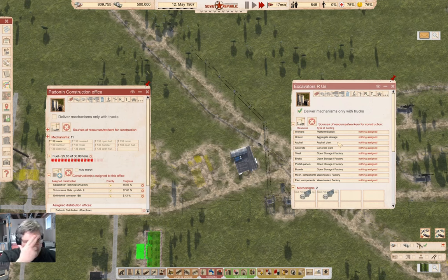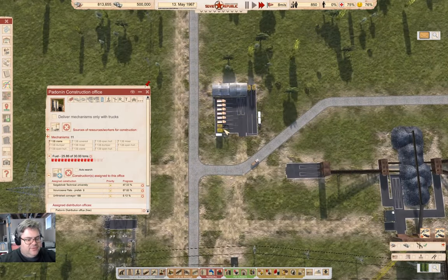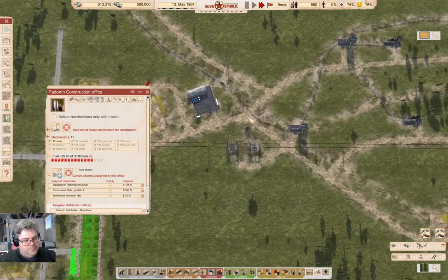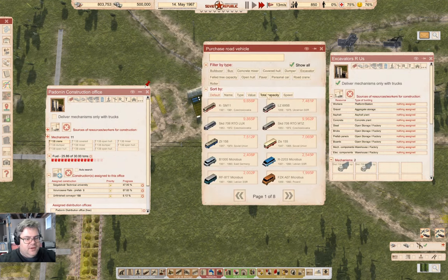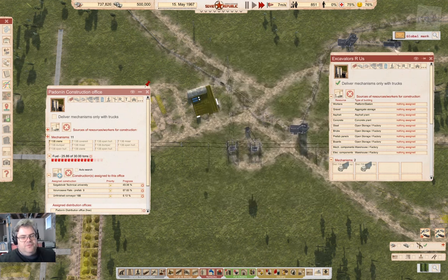I have an excavator coming, and then I'll move the other excavators over here. That's one coming, so that's nine slots left. There are four excavators over here — so that takes us to five. I can add five more excavators here. Excavator speed: 22, 20, 33. Well, I had five of them there.